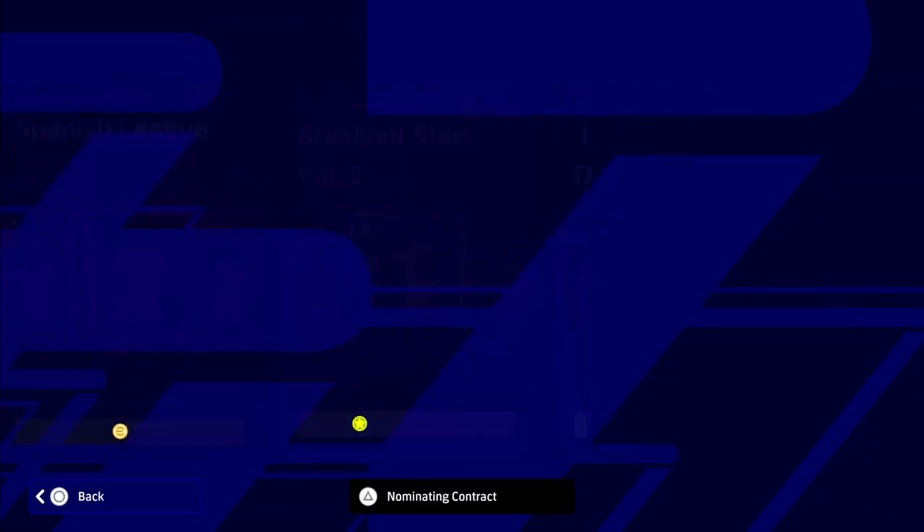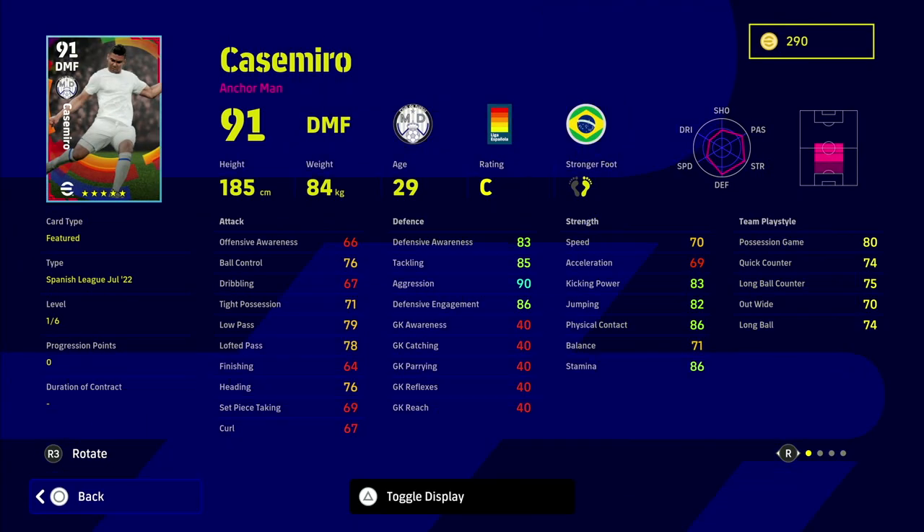Starting with Casemiro - this guy is an absolute beast. If you do not have an unbelievable DMF like Makalele, Kante, Viera, or Beckenbauer, this guy is probably one of the best you could pack or buy. He's about 450,000 GP for his standard card. He's an anchorman with player skills: man marking, interception, blocker, sliding tackle, and fighting spirit, with unwavering form, 90 aggression, 85 tackling, and 86 defensive engagement.